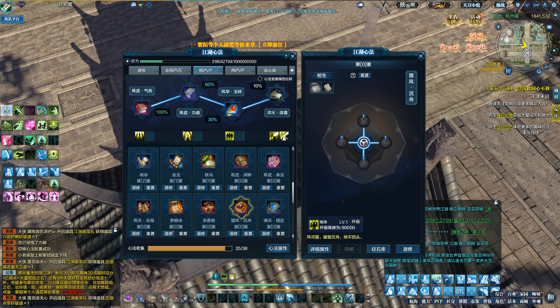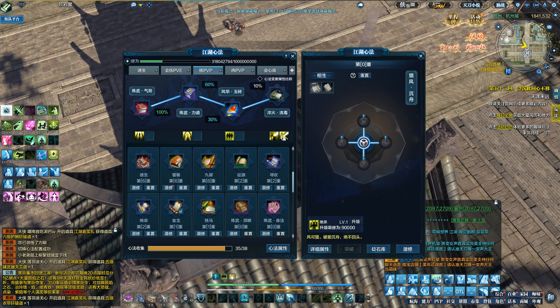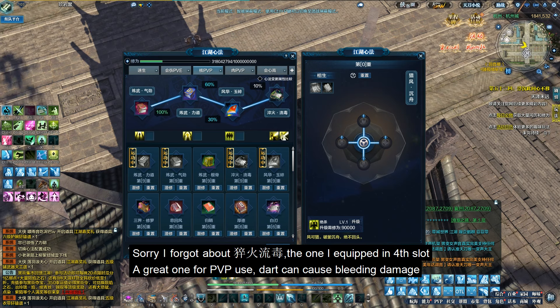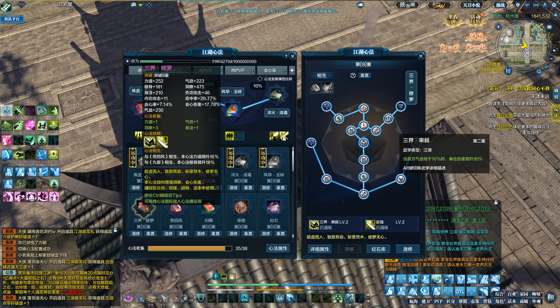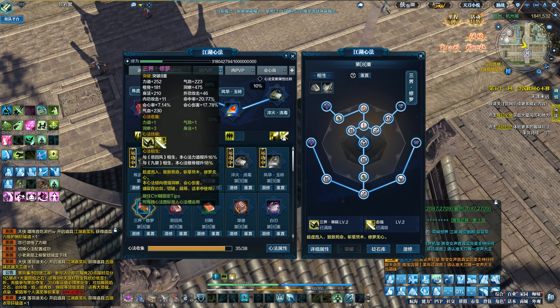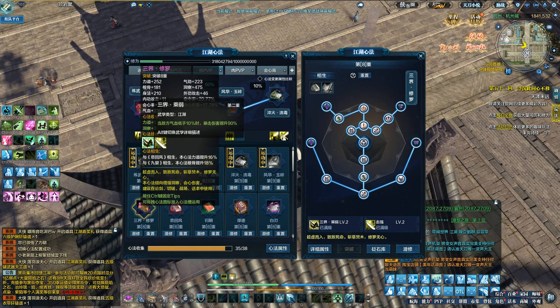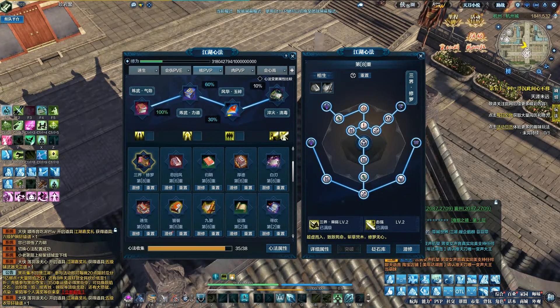The most important ones are the two Shabuki books. For the third book, I'm not totally sure, but you may choose this one — it gives you HP recovery and, when your HP is low, it helps increase your damage. Some people chose that for PvP in earlier versions.